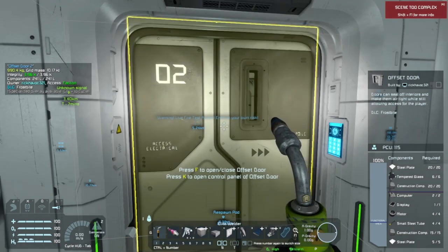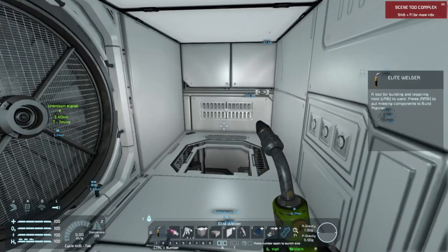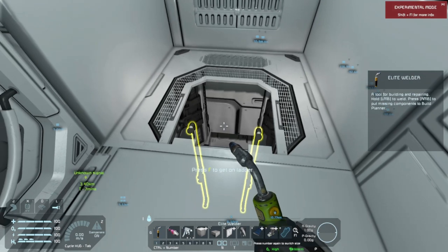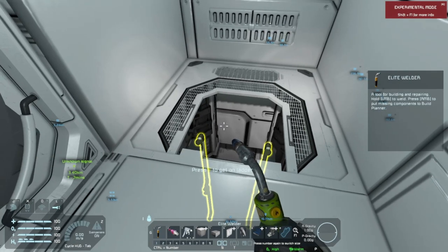We have access to the lower row of gyroscopes through here. And we have three of these decorative maintenance pits that there's nothing inside of to access or maintain — they're just decoration. There's no need to go down there.